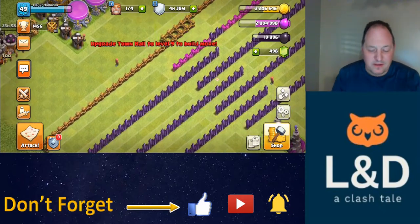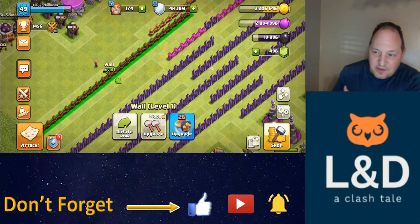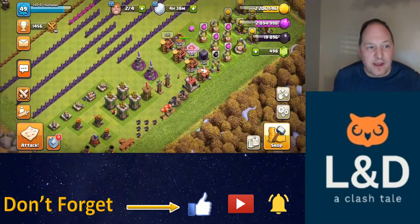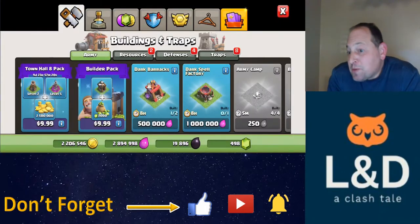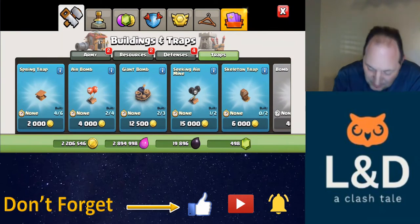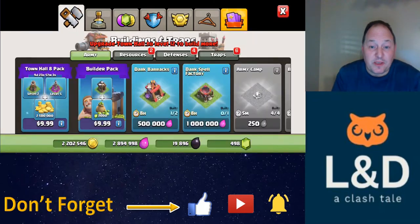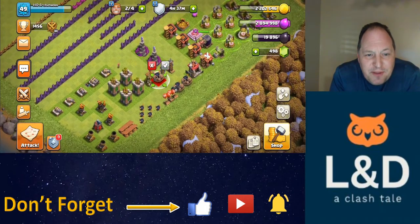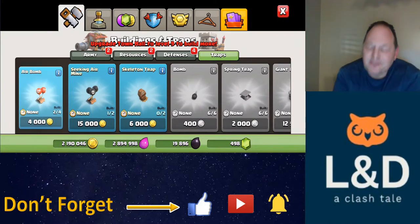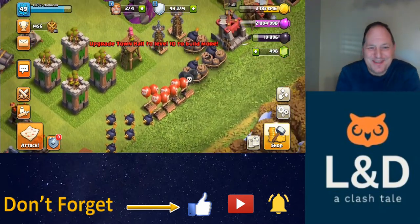I posted something silly to Reddit — I put all the resources in one corner with a little sign that said 'take' with an arrow, and everything else in other corners. Nobody took me up on it; at Town Hall 7 I was getting attacked by level 4 dragons and seven zap spells and getting crushed every time. But it got 3,300 upvotes — my first post ever on Reddit. What surprised me was people saying I was rushed and telling me to cancel the Town Hall upgrade. I tried to push back: I'm not rushed, this is my fifth account, I'm fine.